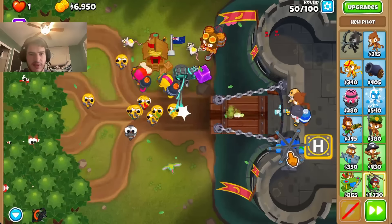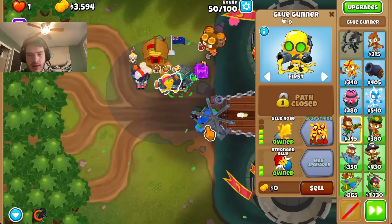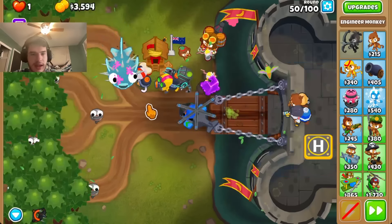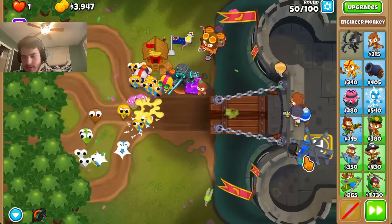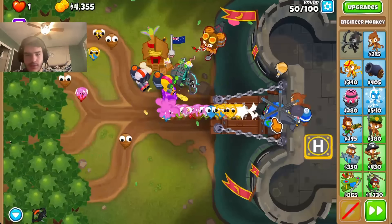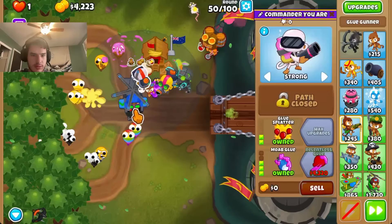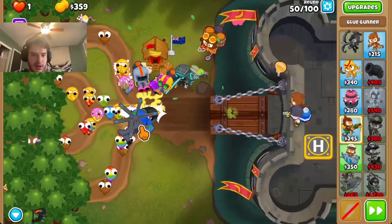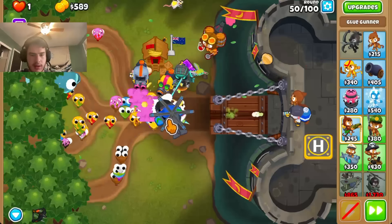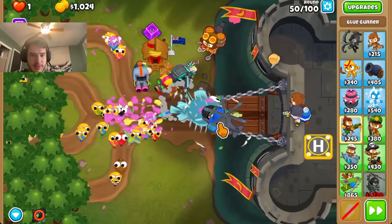And then we might need... yeah, I definitely will need Moab glue here. I guess that was inevitable. The overclock is unfortunately delayed. Sometimes it just happens, I guess. Alright — if I get relentless glue way earlier here, will that help out a bit? It might. It looks like it is. And I get stuns on the mob.